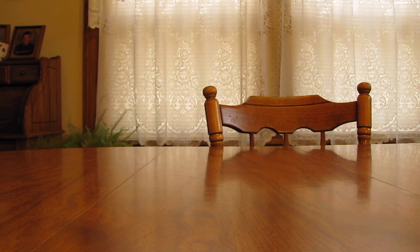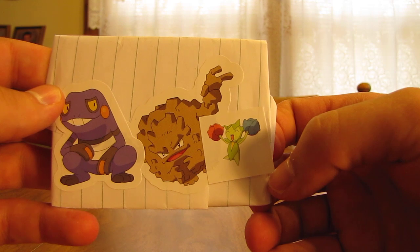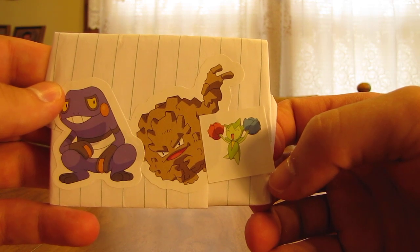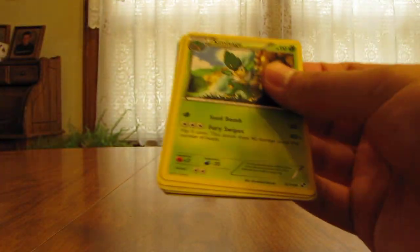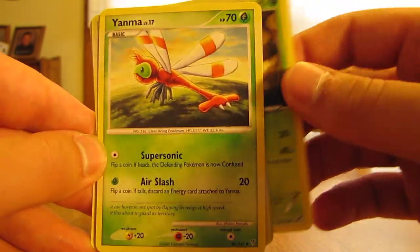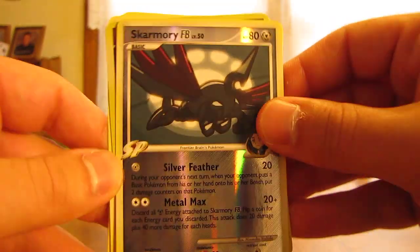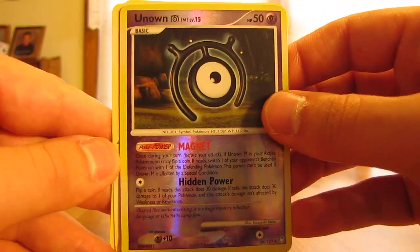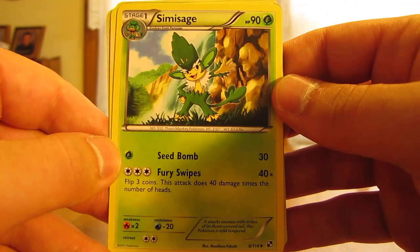Next up is pack five. A few stickers on there — Rosalia, or it could be Roserade, Croagunk, and Graveler. Looks like some Black and White cards here. We have Simisage, Yanma, Skarmory FB Reverse Holo — an Uncommon from Supreme Victors — Unknown M, Infernape, and Simisage again.